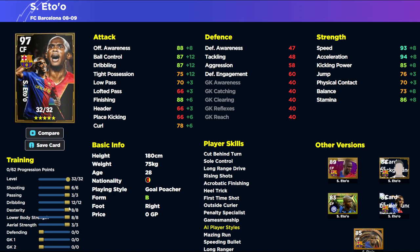We've gone very focused on dribbling — 12 into dribbling, 8 into dexterity and lower body. You've got 93 speed, 94 acceleration, 73 balance, and 86 stamina. They'll all get a plus-two boost, so speed goes to 95, acceleration to 96, and so on. This card will also have 88 in finishing and offensive awareness.